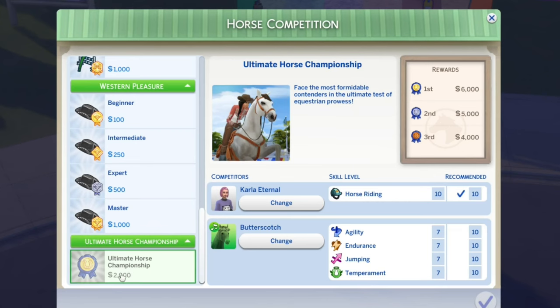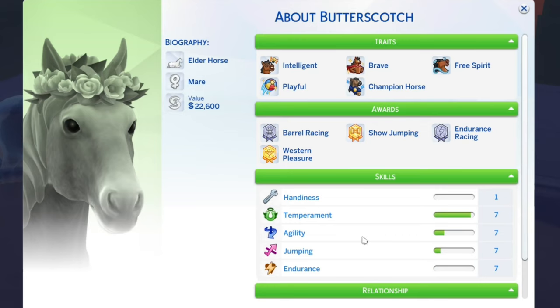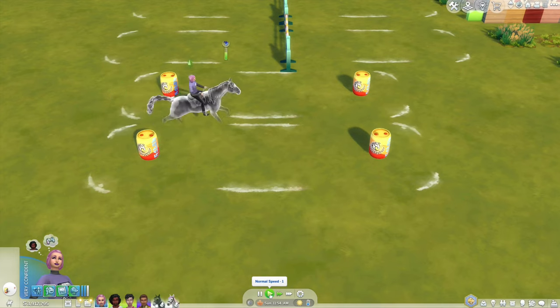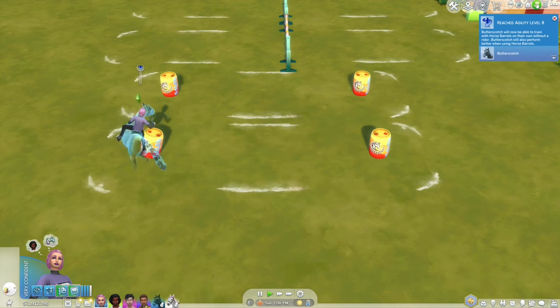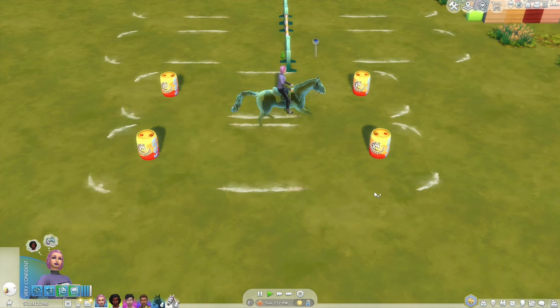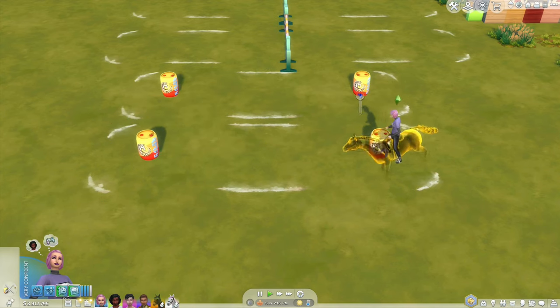Unfortunately, the ultimate horse competition is only on Saturdays. You can take ghost horses on competitions. I guess we'll try for agility first, then jumping and endurance. Temperament is pretty good for Butterscotch. Training horses is just a little boring and repetitive sometimes, but we have the fast-forward button for that. It took almost all day to get from agility level 7 to level 8, and we're in a tiny home with encouraged training and max horse skill.